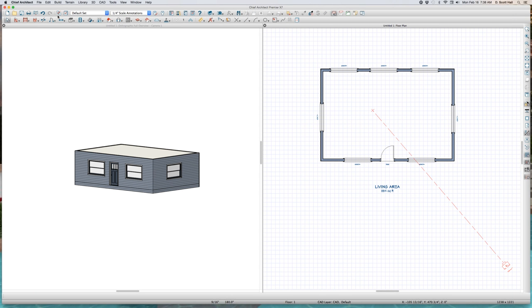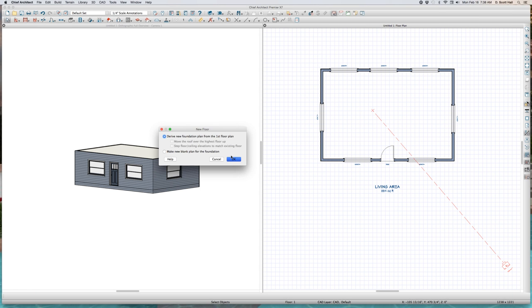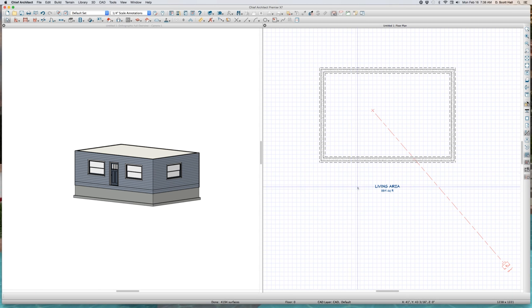I'm going to build a foundation real quick here. File — build foundation — it's going to be walls with footings. There we go. Walls with footings, that's what we got.